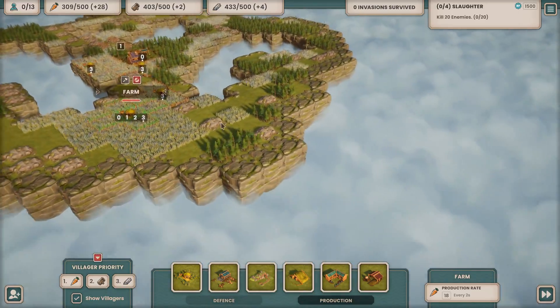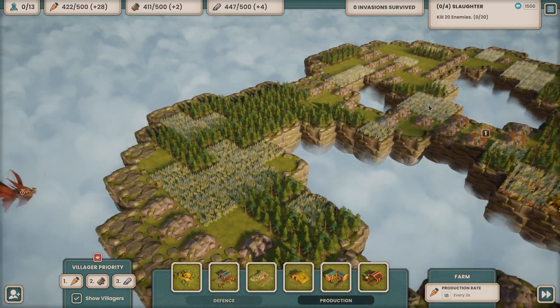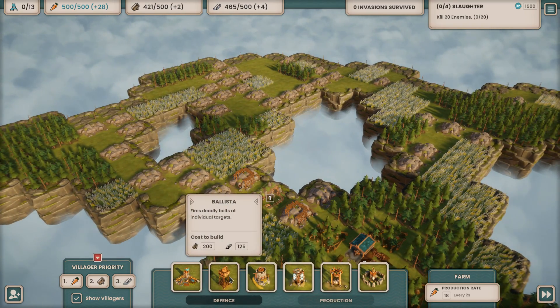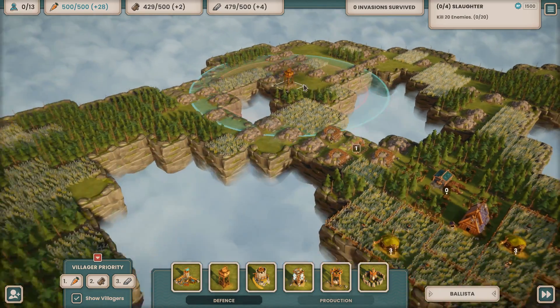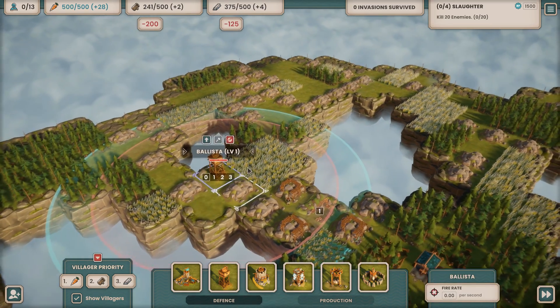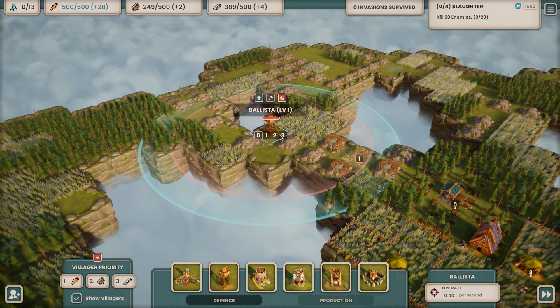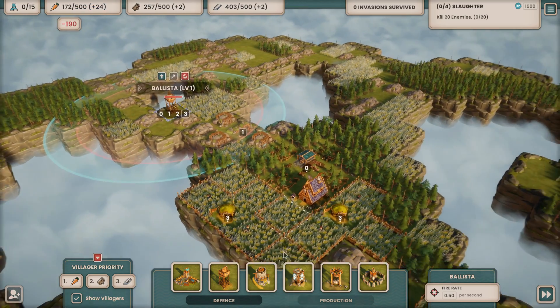Invaders are going to come in — from that way. Okay, so we'll need to get a barracks. I'll need probably a barracks on each side either way. This first one I probably can fight off with just a tower, though — just a ballista tower. So let's go ahead and throw that in. Coming in from right there, so let's put this one right on this mountain here. Maybe put two of these guys in here. Two ballista towers is probably going to be pretty powerful.